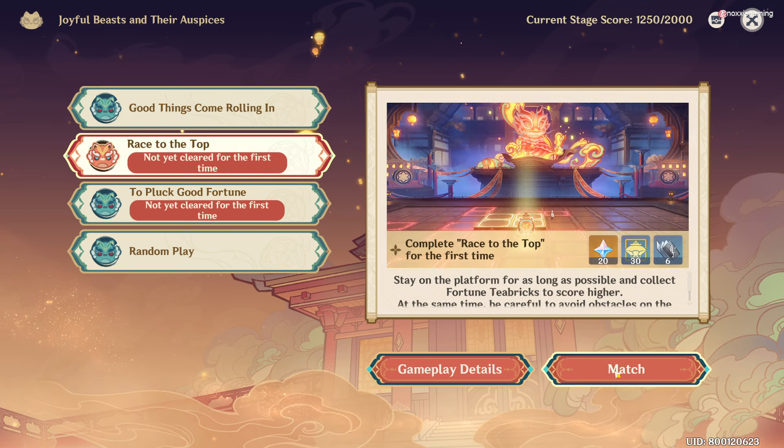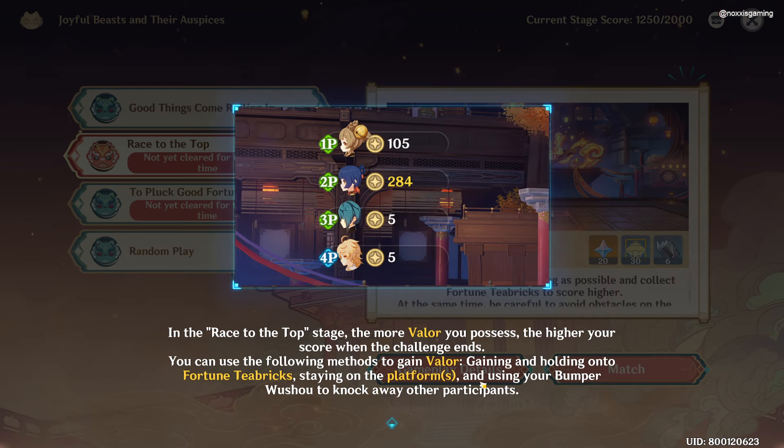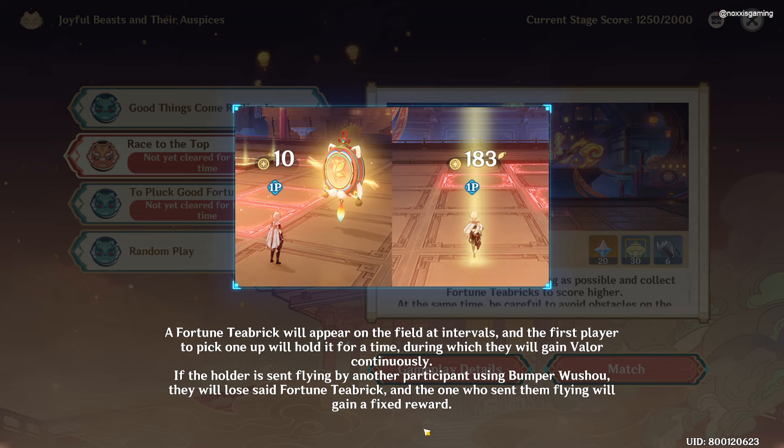So let's try the other modes — let's try Race to the Top. We need to collect Fortune T-Bricks and stay on the platform.